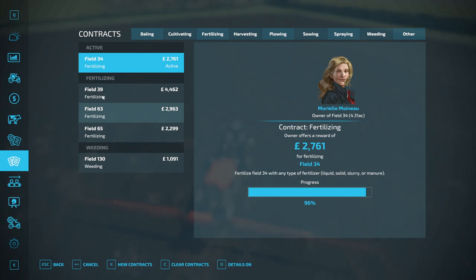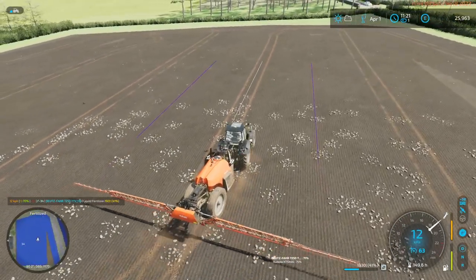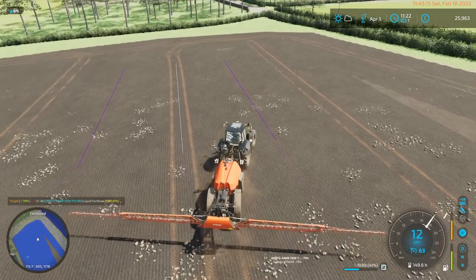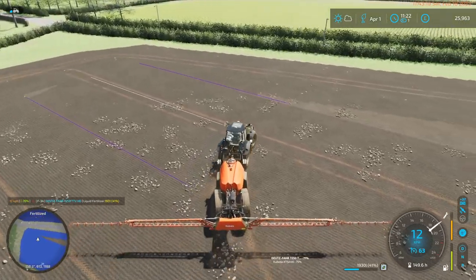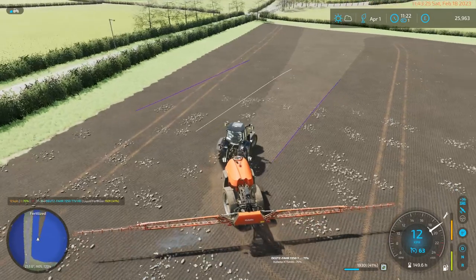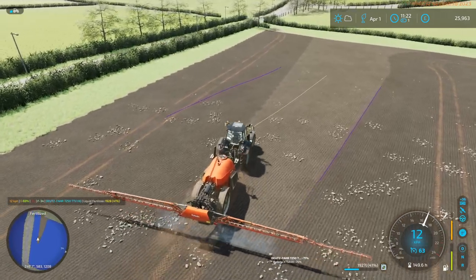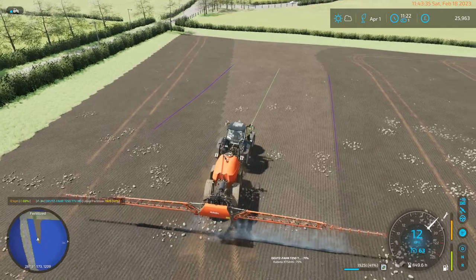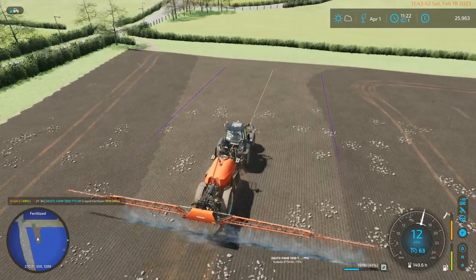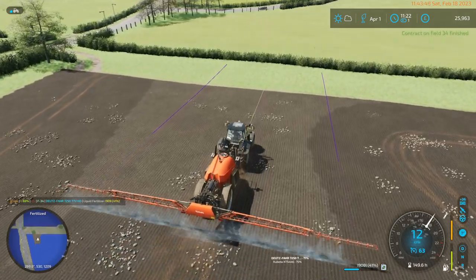Active contract is 96%. There are three more fertilization contracts — I'm not going to take them now. As far as the game day is concerned, we're just coming up to lunchtime, so I've still got the afternoon to do more contracts. We did the soybeans — they're good. I can't spray them for weeds until the weeds appear, so that's next month. We should get the soybeans all germinate overnight.